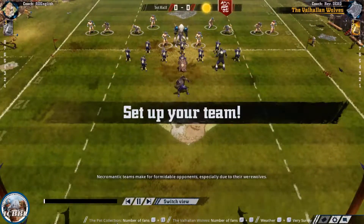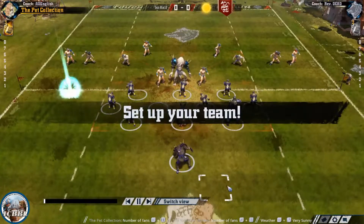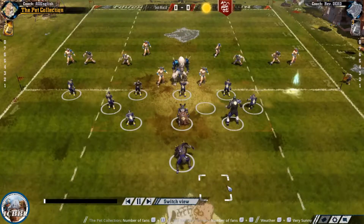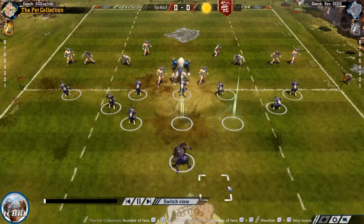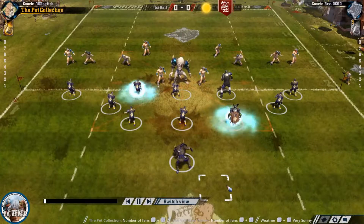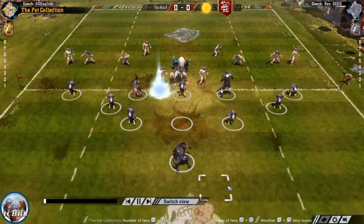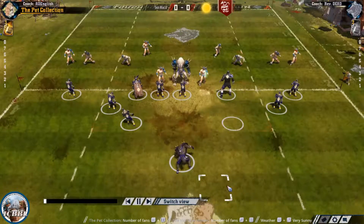The coin flip goes my way and I choose to receive with my Pet Collection. With Norse, I'm quite happy to take a blocking war because my armor value outdoes their armor value, so I want to base the team as much as I possibly can. And of course, I want to finally, finally, finally get a second trophy.